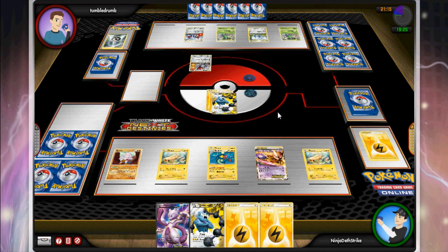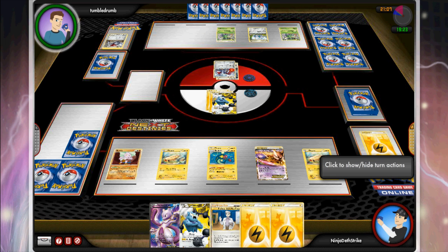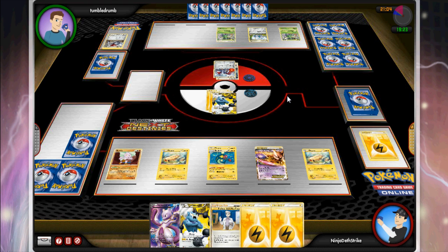That N definitely hurt me, but luckily I get the Oak off the prizes. I played the N because I figured it would be the last turn it's really useful — once I get down to three prizes it's not going to be any good. But it could have stuck me with a pretty bad hand if I hadn't gotten the Oak off prizes. On top of that I gave him two Scizor Prime when he shuffled his hand, and a Twins — that backfired big time.